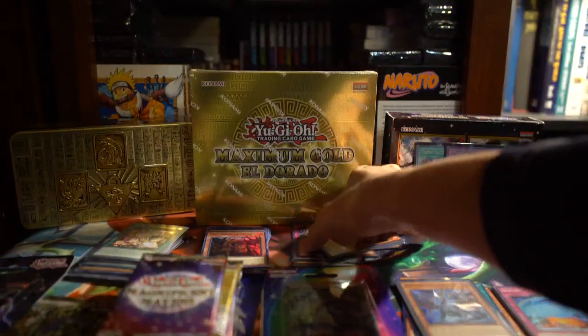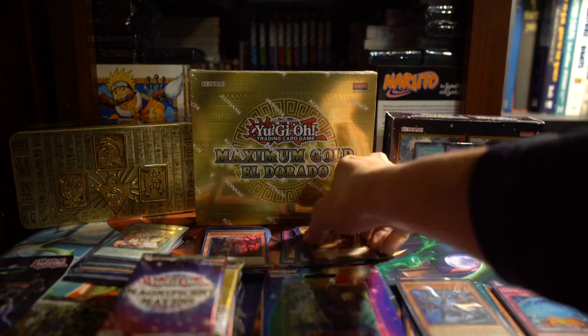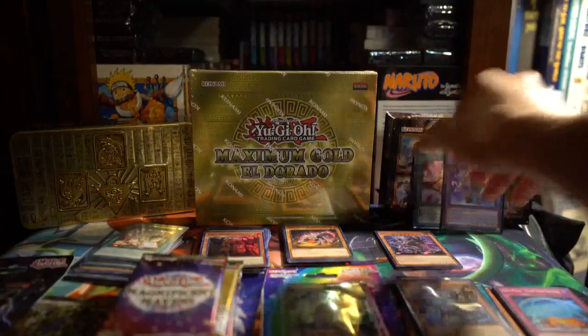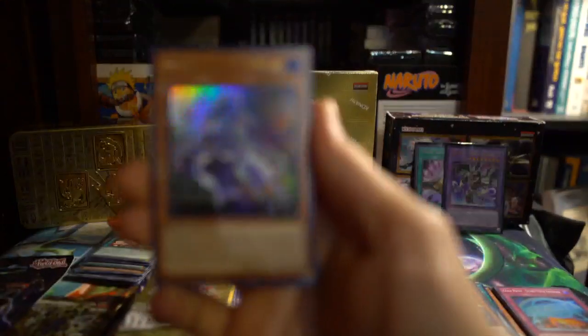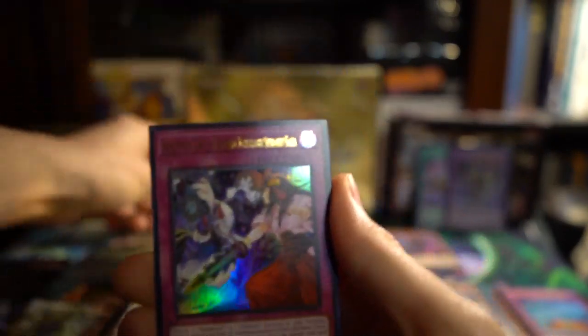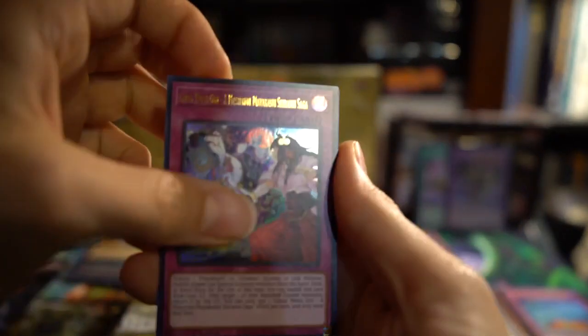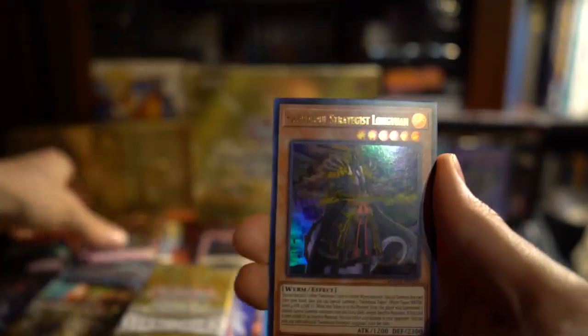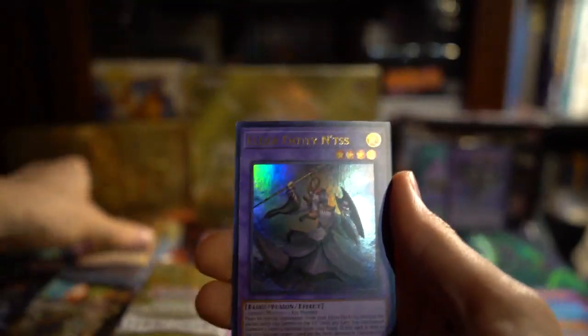I'll put all of these commons down here and all the foils from the tins right there. More Magnificent Mavens — Sword Soul Moje. We got Sword Soul Moje, some of the Mayakashi stuff, Shadow and Prison in the Mirror — it's pretty cool. Long Yan, Nitsis.